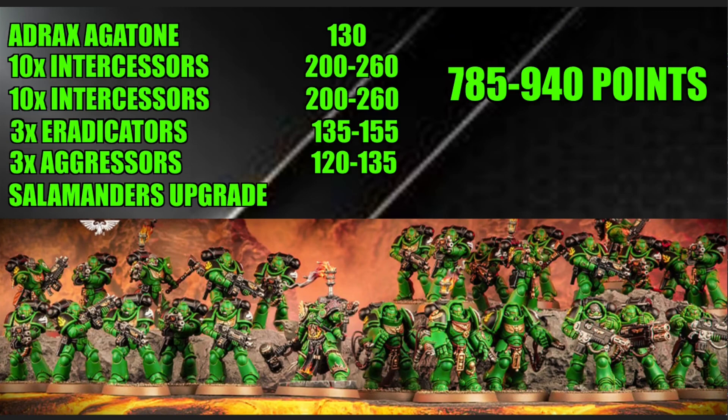First off, let's look at Adrax Agatón. He is basically an auto-include for Salamander players. He comes in at 130 points, but his stats, weapons, and equipment are all stacked. His special thunder hammer is double strength, taking him up to strength 8, minus 3 AP, and 4 damage. It does have a minus one to hit, which brings him from a 2+ to a 3+, but with 5 attacks and 4 damage, this thing has serious potential in combat. He is a buffing character that is also extremely good in combat.